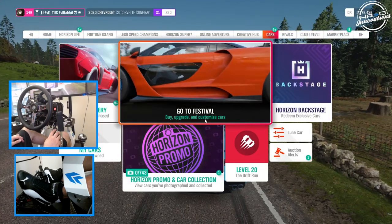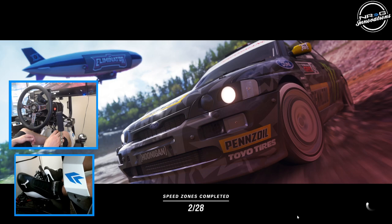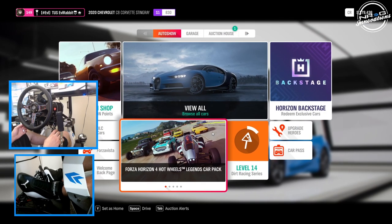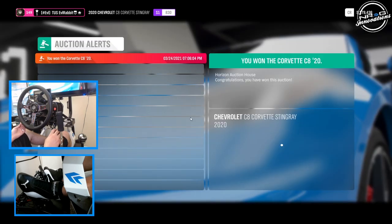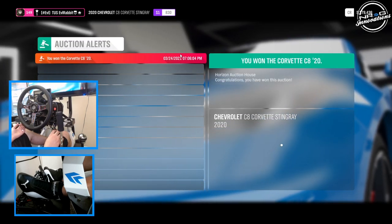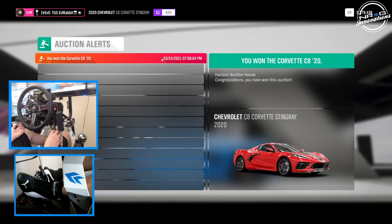Go to festival garage. So like I said, I did build one of these back in Assetto Corsa with the drift mod and it was very fun. I believe we did buy this thing for 12 million — yeah, 12 mil, so we bought it for 12 mil.